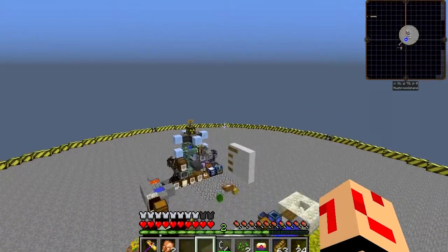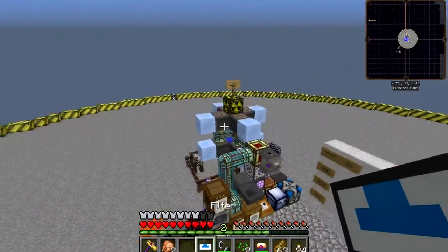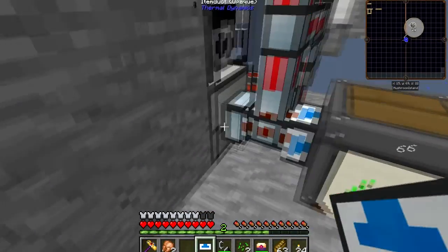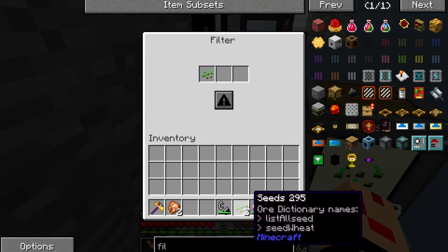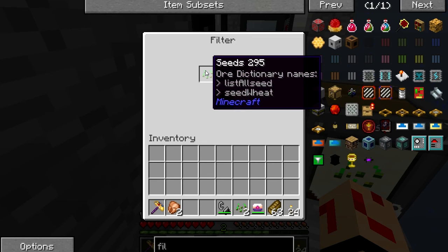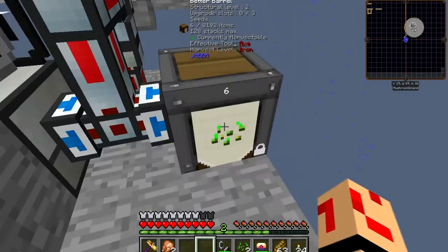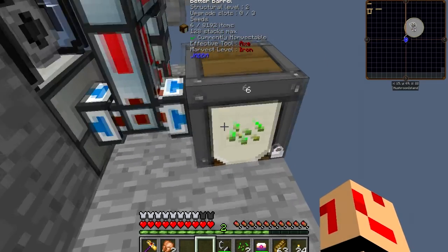I need to add a blacklist here for seeds. I'll go get a filter — the recipe crafts two at a time. So you stick the filter on, right-click, and you've got whitelist and blacklist. Whitelist means only allow this item in; blacklist means do not allow this item in but allow every other item in. This filter will not allow seeds in. Over here I have a whitelist on seeds, but I don't really need it since this is locked to only allow seeds, so I'll yank this away.